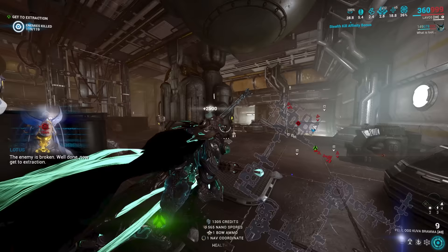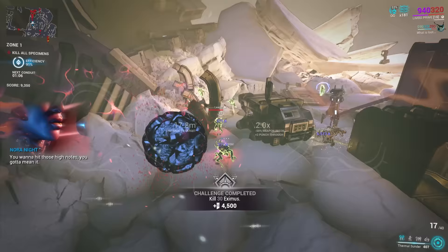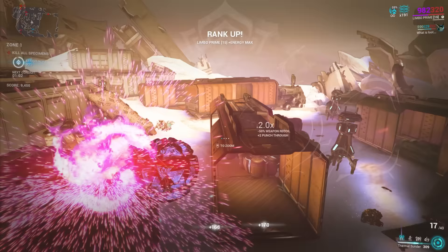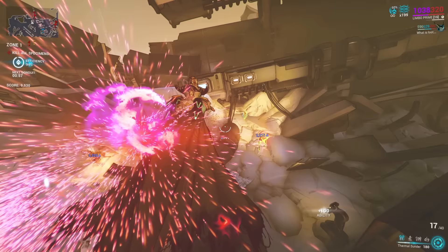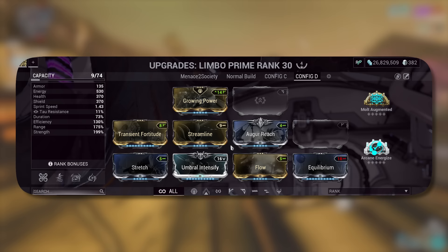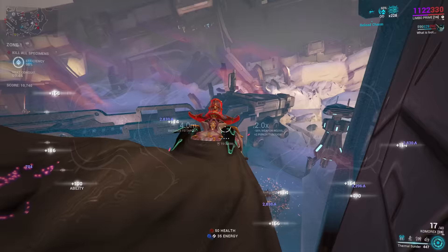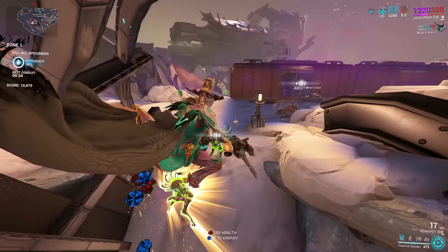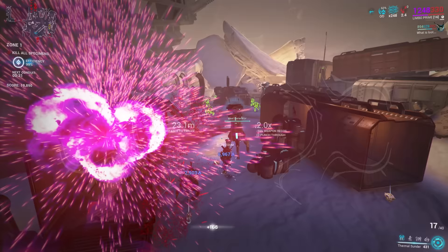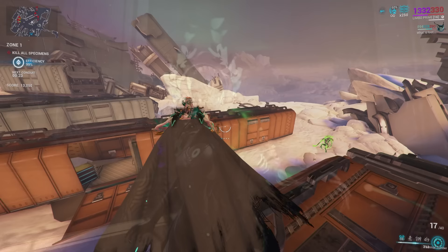If your stealth affinity bonus randomly disappears, it's likely because enemies like Noxes or Rollers spotted you. That covers leveling frames — this method works for any frame whether you're leveling it the first time or formating it. It's also great for getting frames up for Mastery Rank. As a quick alternative: subsuming Thermal Sunder onto frames and heading to Sanctuary Onslaught is another good option if you don't want the setup. Use strength, range, efficiency, and Equilibrium for energy sustain, then spam your first ability — XP from ability kills goes 100% to the frame.